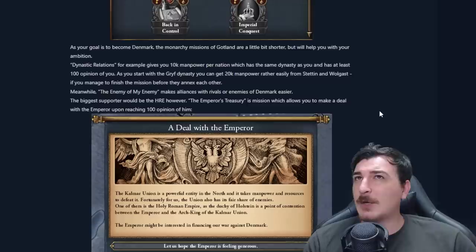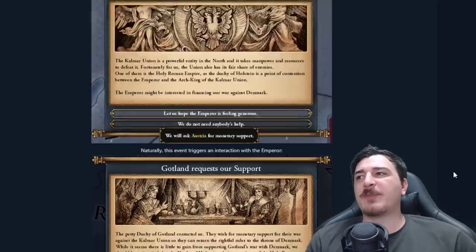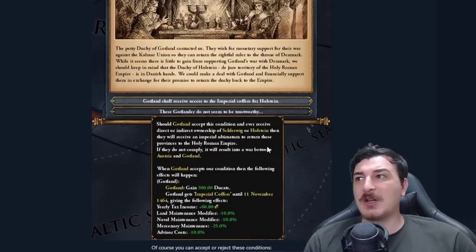That easily means you can get 20,000 manpower from the start, as long as you improve relations with the two Pomeranian nations. A deal with the emperor lets you ask Austria for monetary support, and this is what it looks like from the Austrian side.